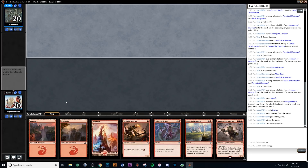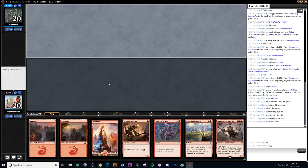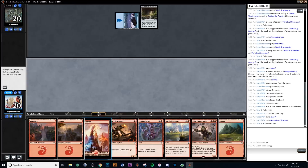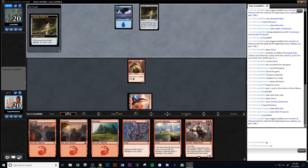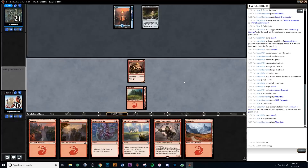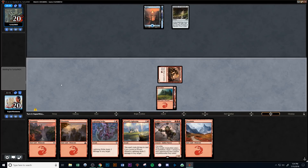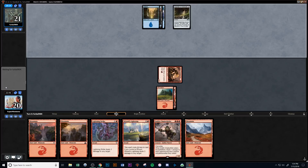Another great opening hand with 3 lands — Prospector, Chain Whirler, Wizard's Lightning, and Lightning Strike. We love everything about this hand and keep it. They go with a land drop and a Fountain of Renewal on turn 1 again, which is really obnoxious for our deck. We'll try to get around it as much as we can. They take 2 land drops and pass turn, maybe holding up an Essence Scatter. We get in for 1 point of damage and pass. Keep in mind the Fountain of Renewal gains them a life, so that 1 point of damage is basically just keeping them even.